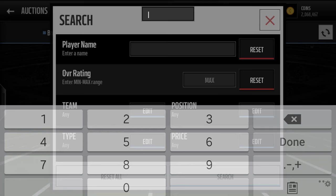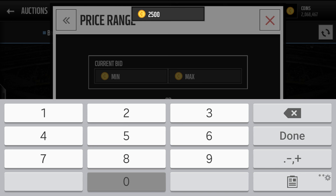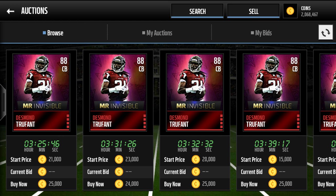Let's look at Desmond Trufant on the auction house. He's an 88 cornerback. The reason why he's so cheap is because you can pretty much get a supported player with a few collectibles that went for like legit 2,000. That's why he's so cheap. You can pick him up for under 25k — he's sitting at 25k, guys.